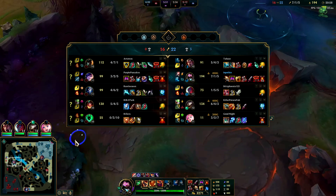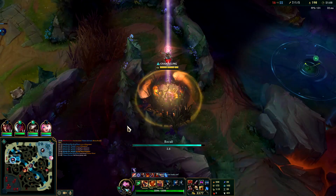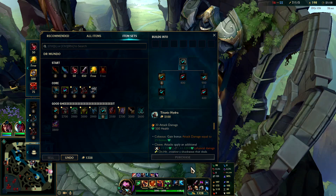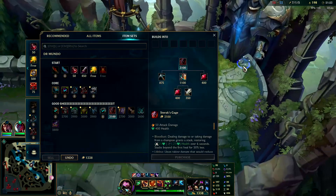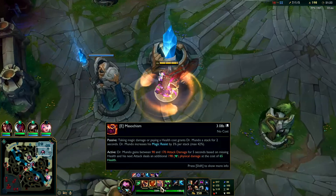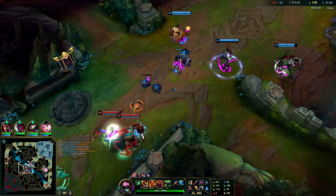I will be getting Titanic next item and then Thornmail since they're full AD. If they have significant AP damage I would highly recommend getting Force of Nature or Spirit Visage. But since they have no significant AP damage, might as well just keep getting armor. We have 3k HP, a bunch of armor, a bunch of magic resist from the 42% extra off our E, constant W on for 30 tenacity — so many extra stats. Such a stat-check champ.